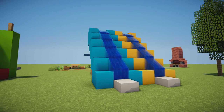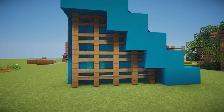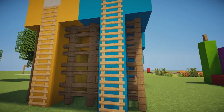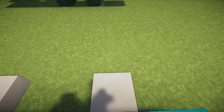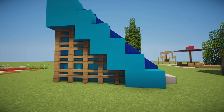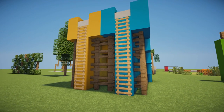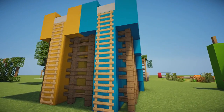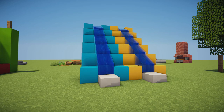Moving on, we have these awesome blue and yellow water slides using blue clay and yellow clay, with fences on the side and a ladder to get to the top. You can go down and it makes this absolutely amazing water slide. This would look great if you were building a theme park or water park in Minecraft — you could do these in all sorts of colors: red, green, purple, pink, black, even white.